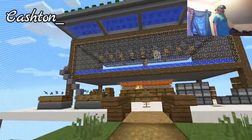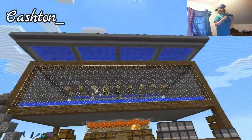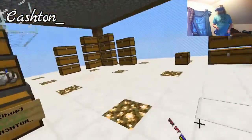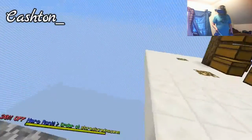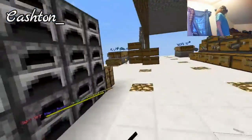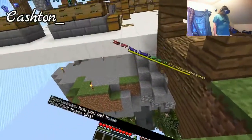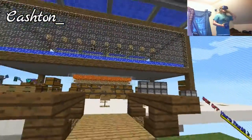Looks like Kastian's got just a big old iron golem spawner going on in his realm, and then there's a cactus farm up there. He's selling some kit stuff, cobblestone, and iron obviously. It looks like there's not a whole lot else to his realm, but it does look very nice and professional with the quartz and the glowstone. I like it. So I'm going to go ahead and visit the next base. Nice base, Kastian.